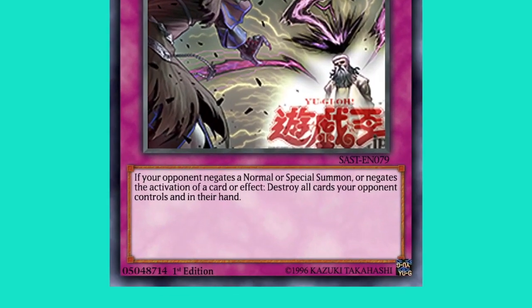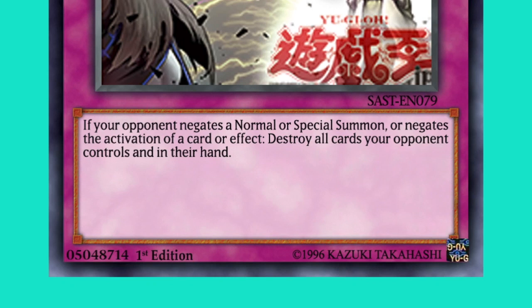Witch's Strike is a normal trap card with the following effect: If your opponent negates a normal or special summon, or negates the activation of a card or effect, destroy all cards your opponent controls and in their hand.